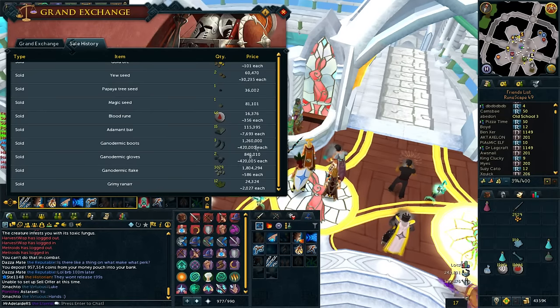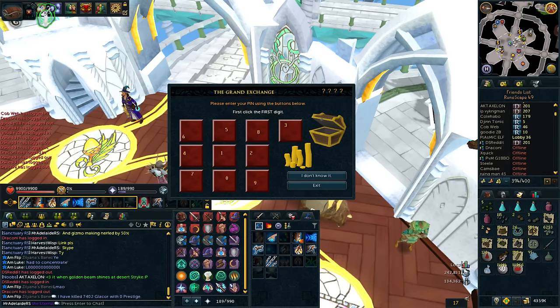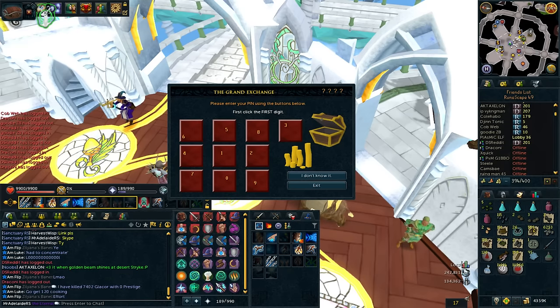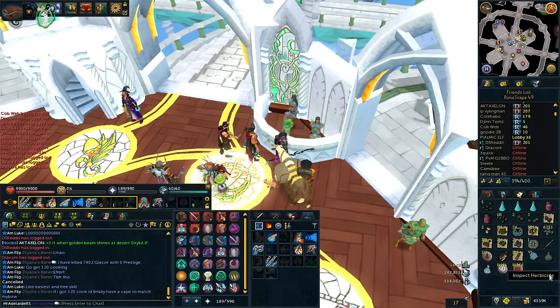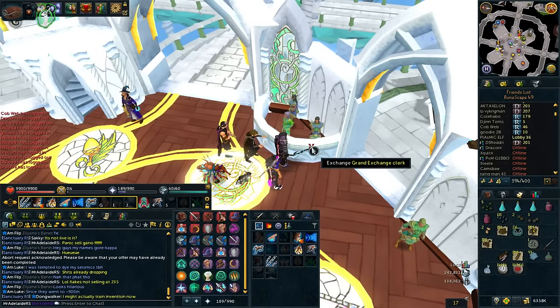I'm probably going to go back for just a bit more — 420k each, fucking hell guys, that is incredible. So this is what I wanted — a bit of a change to Invention. 1800% increase to siphoning out of augmented gear — 1800%, so they were off the mark on the original one. Also a 50% reduction in experience needed for filling gizmos. I'll quickly do my bank pin and sell these before the prices adjust. Ganodermic flakes were selling at almost 600 GP, now they're not selling at 230. It's been like an hour since my last recording — it's ridiculous. People adjust real quick in this game.